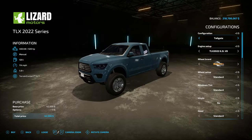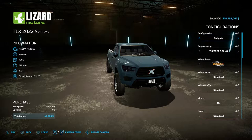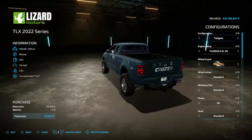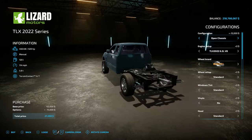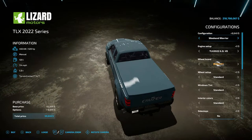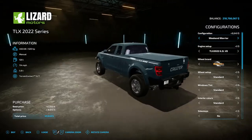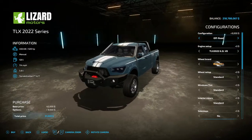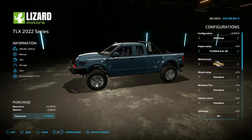Starting with the configurations — you have Tailgate, which means the truck has a tailgate obviously, then you have Rear Net, then Open Chassis. From there you have Workhorse, which gives you the fifth wheel, then you have Weekend Warrior, then the Off-Road, which I think is a very beautiful truck.